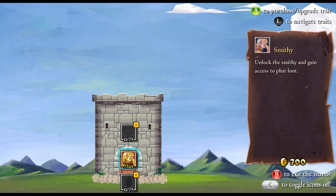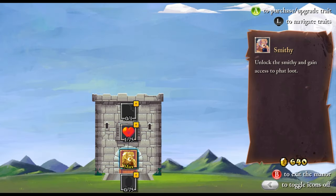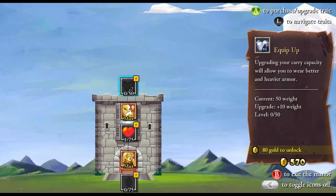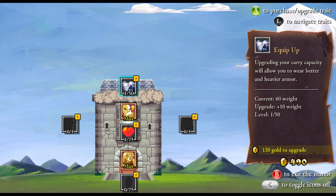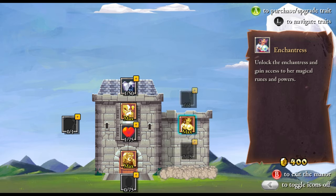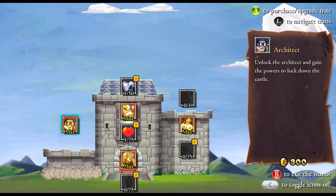We do have to unlock the smithy. The blacksmith can build the finest equipment in the world, turning blueprints into gear. We'll go ahead and upgrade health — that unlocks the knight. I can unlock both of these, actually. I had a lot of gold on that run. Don't expect to be that good on your run — I think that was a pretty good first run.